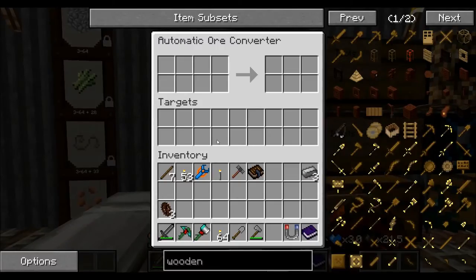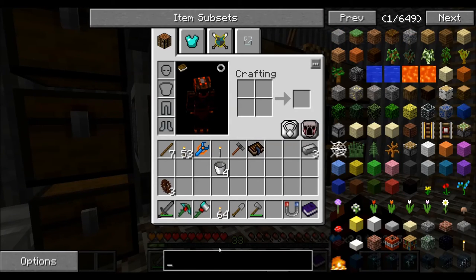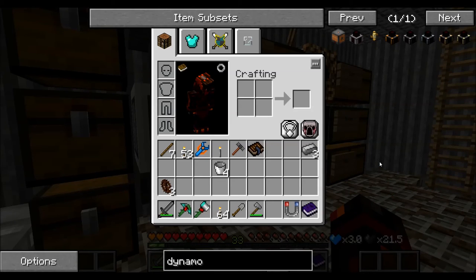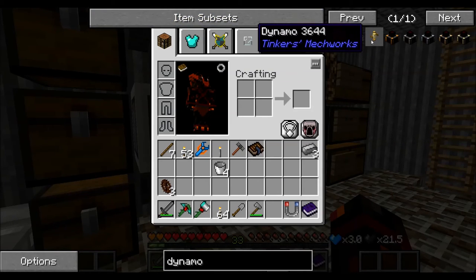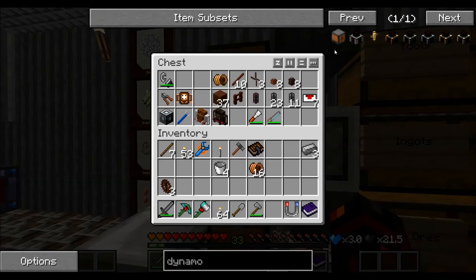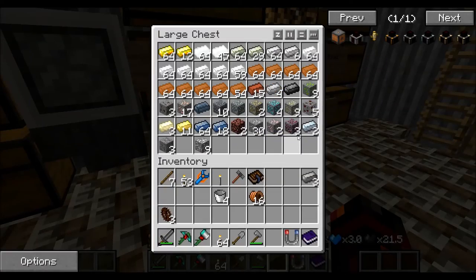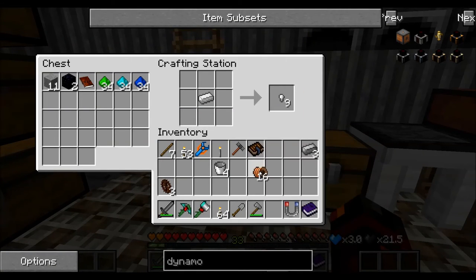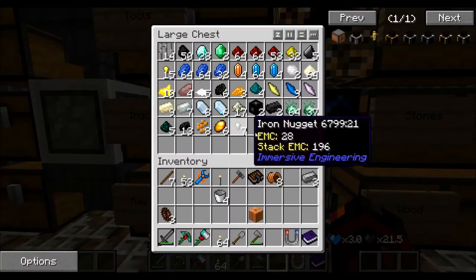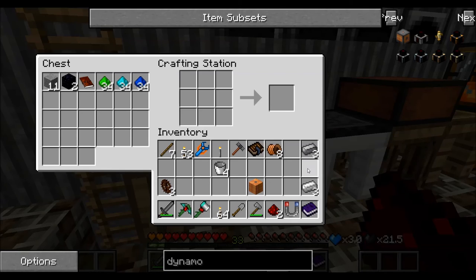The crafting recipe uses treated sticks in a four, and then three segments make one water wheel. A fairly easy recipe once you've got enough oil. It's just the setting up which could be a little bit complicated. So let's make our dynamo first. We need some copper wiring around that - we've got plenty of copper wiring. We're replacing it with medium volts. I need a bit of iron - some copper wire, then three more iron and two redstone.